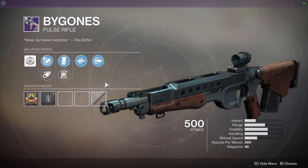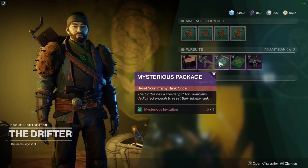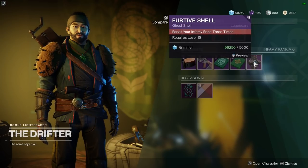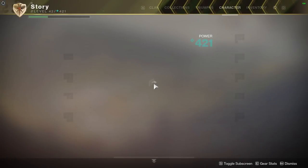I'm very happy there are some static rolls available — good ones. So if you're getting bad luck with random rolls, at least you've got some pursuits to pursue. Mysterious Packages reset your Infamy Rank once, Enigmatic Package resets your Infamy Rank twice. There's a ghost as well, and seasonal rewards — an emblem and a shader.